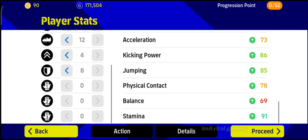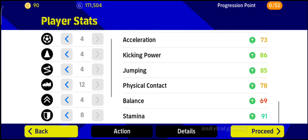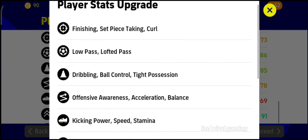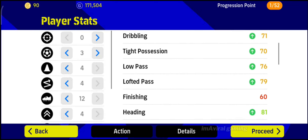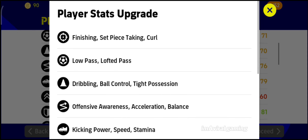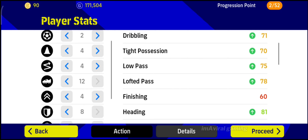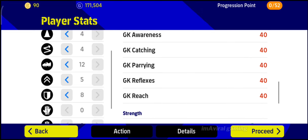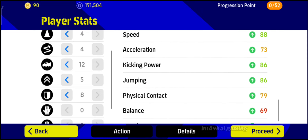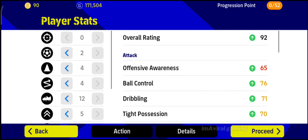I'll give him a little bit of physical contact — physical contact covers heading and jumping. I'll take a little bit from passing and give it here. So now he has a little bit more physical contact, it's almost 80, which is good for him.